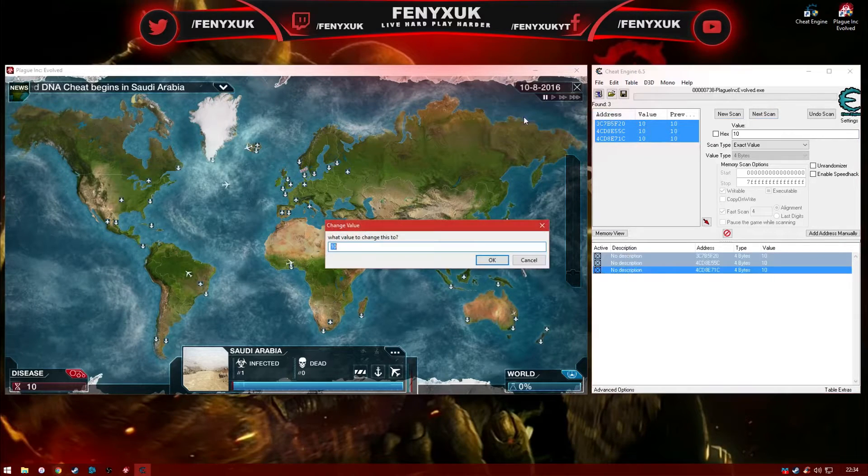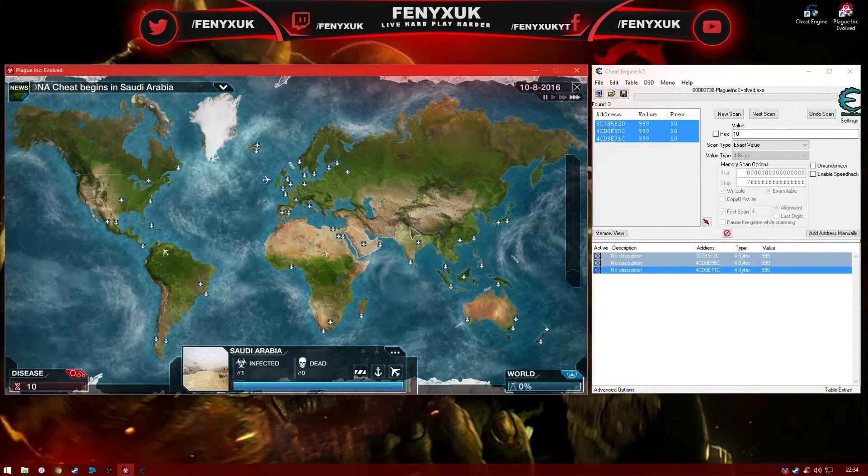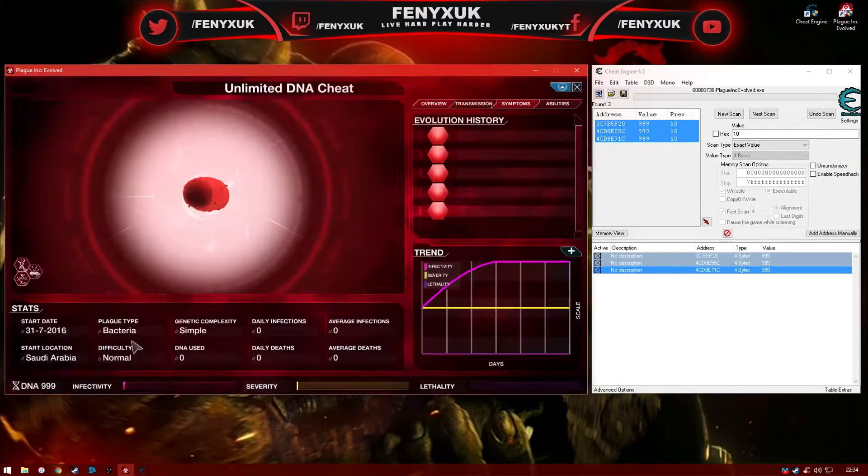After this, select all of the addresses you have left and drag them into the bottom area on Cheat Engine. Highlight them all, right click them, click change record and select value. Type in your desired amount of DNA points and press enter.